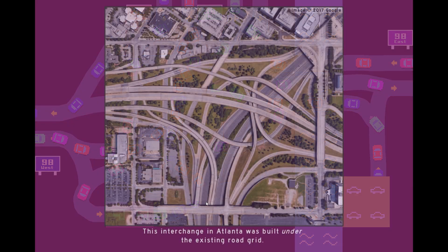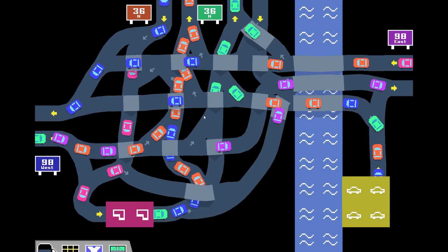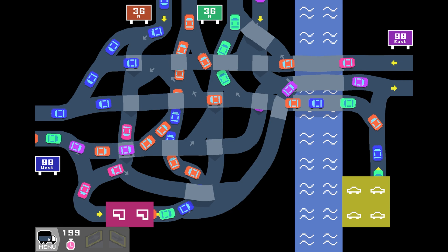But here we have our picture. This interchange in Atlanta was built under the existing Rokerit. Tell me about it. Good grief - that is just ridiculous. Did I ever mention that I live in Atlanta? Yeah, that's the kind of shitshow that I have to work with every day. But that is level 57.